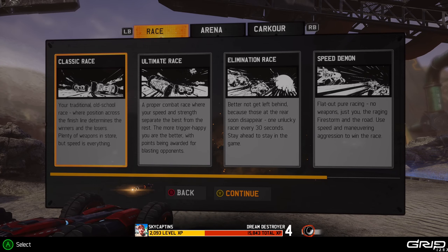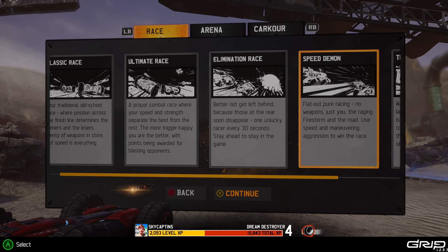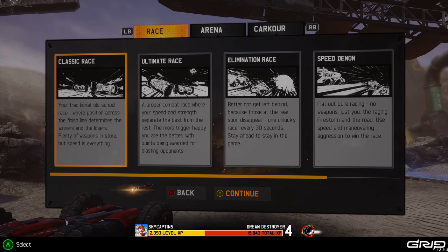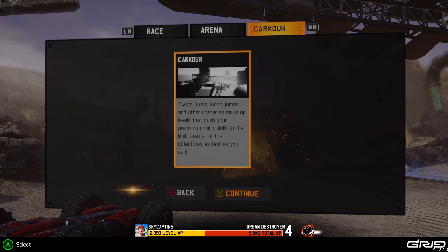Single player is where it's at for most racing games. There's the campaign again if you want to do that. There are races with a lot of different race options — time trials, ultimate races, classic races. There's also arena-based games where you can attack people, and there's parkour with twists and turns and all that kind of stuff.